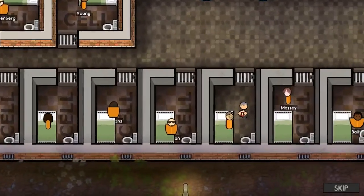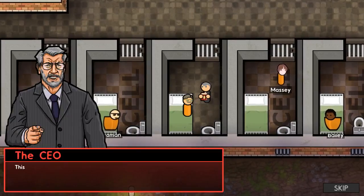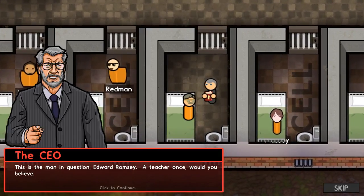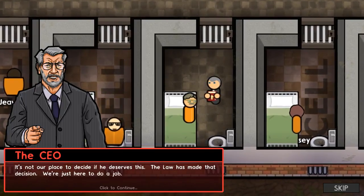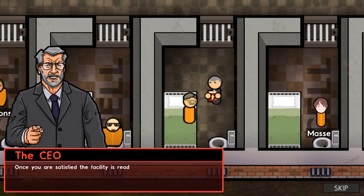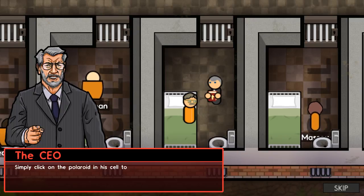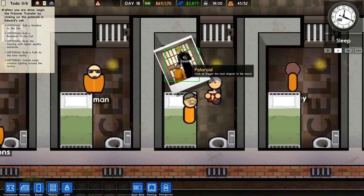Oh no — not the guy with the good hairdo! Everybody else's hair is terrible. This is the man in question — Edward Romney, a teacher once, would you believe it. It's not our place to decide if he deserves this; the law has made that decision. We're just here to do the job. Once you're satisfied the facility is ready, you can begin the prisoner transfer to his new cell — simply click on the polaroid in his cell to initiate the transfer. Oh no.